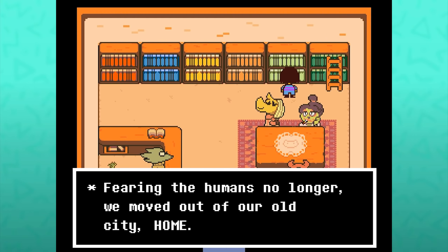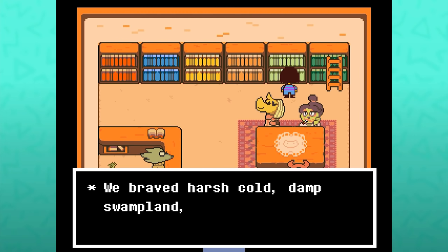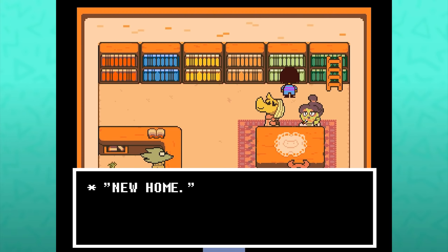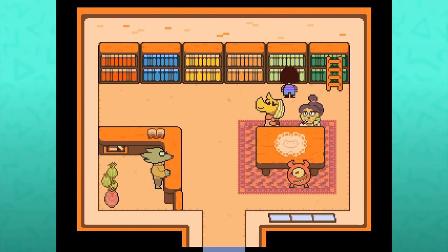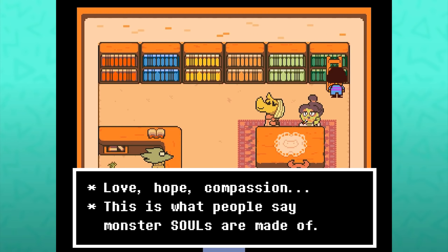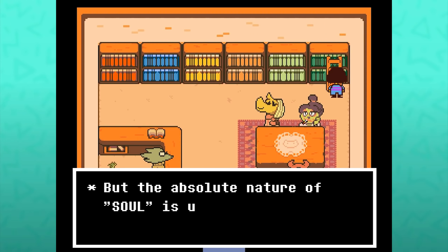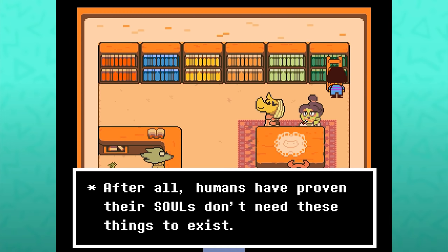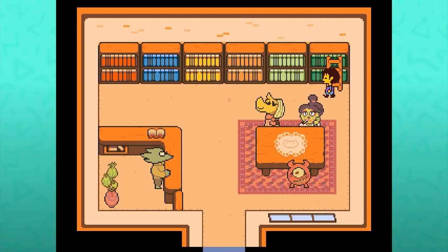Monster History Part 4: 'Fearing the humans no longer, we moved out of our old city. Home. We braved harsh cold, damp swampland and searing heat until we've reached what we now call our capital. New home. Again, our king is really bad at names.' Love, hope, compassion — this is what people say monsters' souls are made of, but the absolute nature of soul is unknown. After all, humans have proven their souls don't need these things to exist.